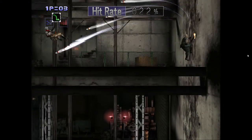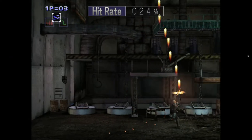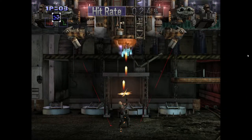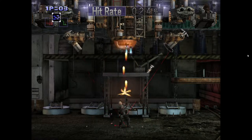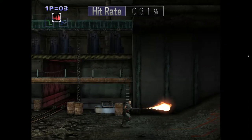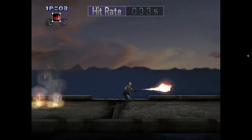All your weapons have charge attacks. What you see when I'm launching those missiles are the charge attacks of the Mayan weapon. Get familiar with all the charge attacks. The flamethrower charge shot is extremely useful in a lot of boss fights — it's probably the most powerful shot you can do. There are basically six weapons because each of your three weapons has a secondary charge shot variation.